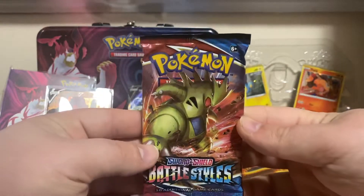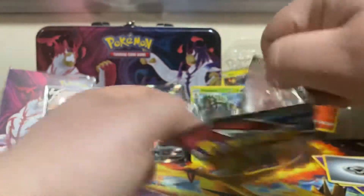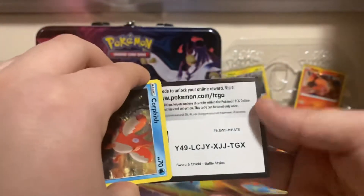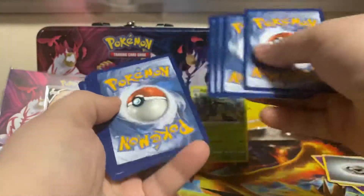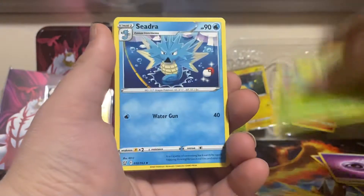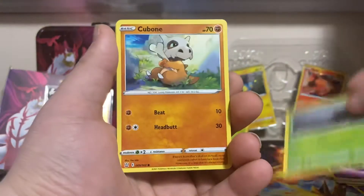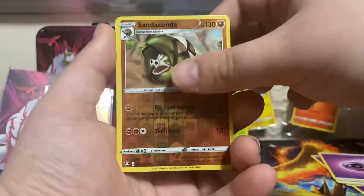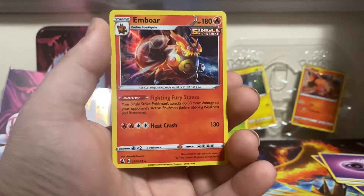We got our last pack of Battle Styles. Let's see what we get. Code card. Two, three, four. We're ending off on a Psychic Energy. Weepinbell, Seedra, XP Share, Corphish, Scatterbug, Cubone, Murkrow, Tepig. Reverse is Sandaconda — Reverse Rare again. And we ended off with a Holo Emboar.